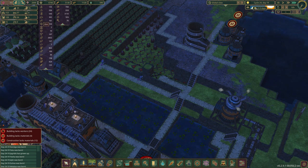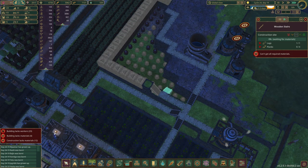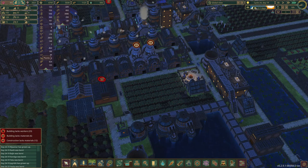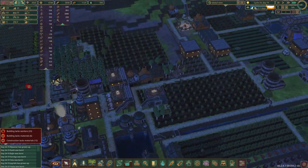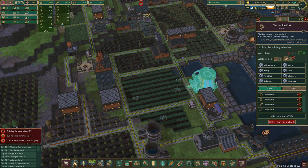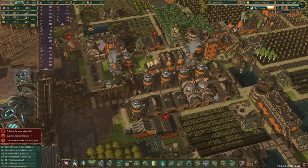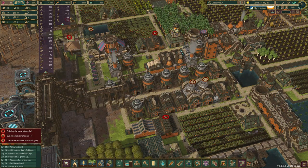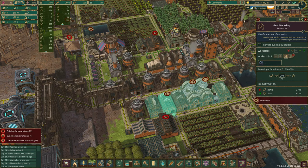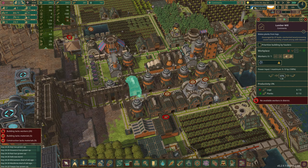How much dirt do we have? We have 362 dirt, so easy peasy. We need this built — we're waiting on planks. We've got a hundred planks but they're just not over here. They're not even being delivered — we've got this place full of workers. It's absolutely crazy that we are using planks so quickly, and we're only using them in the gears. Let's pause one of these — we need gears too. We just have no planks.